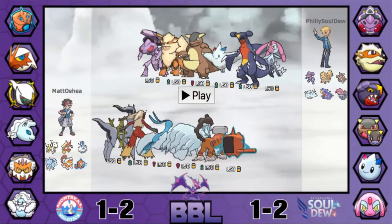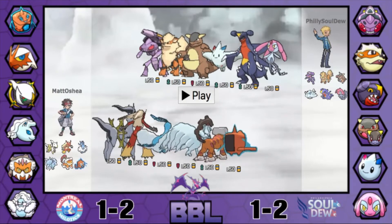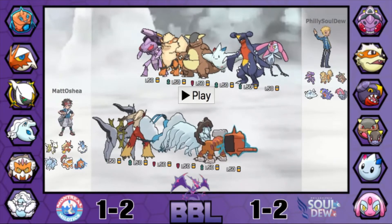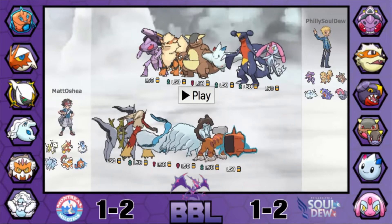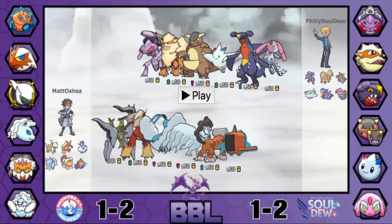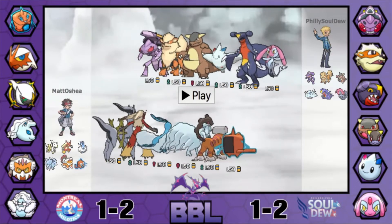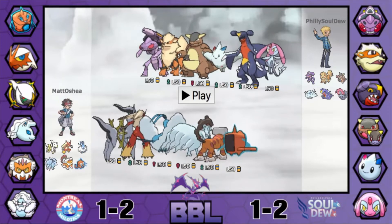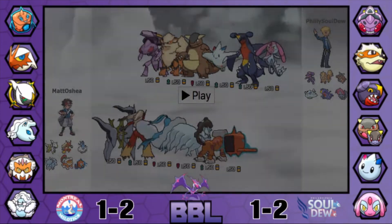I don't believe Matt has another Stealth Rock setter — maybe Blaziken gets it, not quite sure. But Landorus-T definitely looks like the primary Stealth Rock setter, since it is that Rocky Helmet set. And since it's Scarf Rotom-W, I'm assuming it's not Defog, so he can't lead with that if he wants to get rid of Rocks early. Ultra Player actually has two potential Stealth Rock setters between Garchomp and Mesprit. My prediction is Landorus-T versus Garchomp or Mesprit — let's hop in.